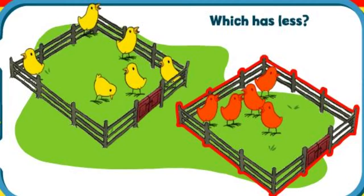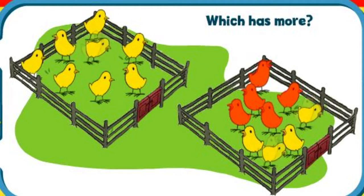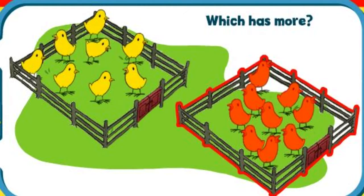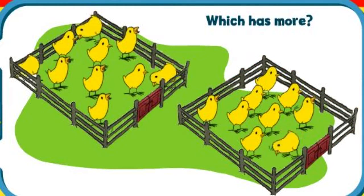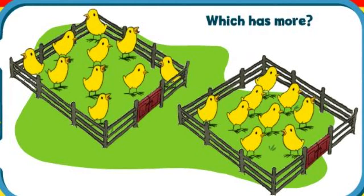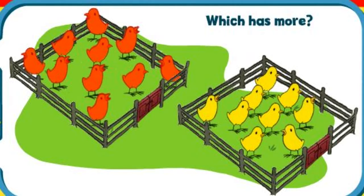Let's play some more. Click on the pen with more chicks. Let's count together and see if you're right. One, two, three, four, five, six, seven, eight, nine. This pen has more chicks. Great work. Let's play some more. Click on the pen with more chicks. One, two, three, four, five, six, seven, eight, nine, ten. This pen has more chicks. You rock.